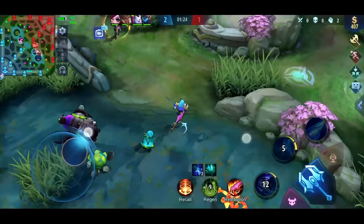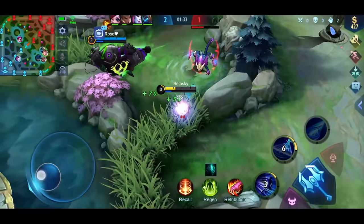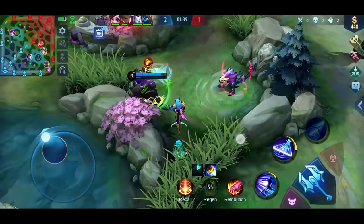Unfortunately, at this point my HP was too low to even attempt to steal the enemy's buff. I really didn't want to recall back to base though — that would delay my farm by a lot, especially in the early game. So instead you can just clear some jungle and the little wanderer. That would help you a lot to get your mana and health back.